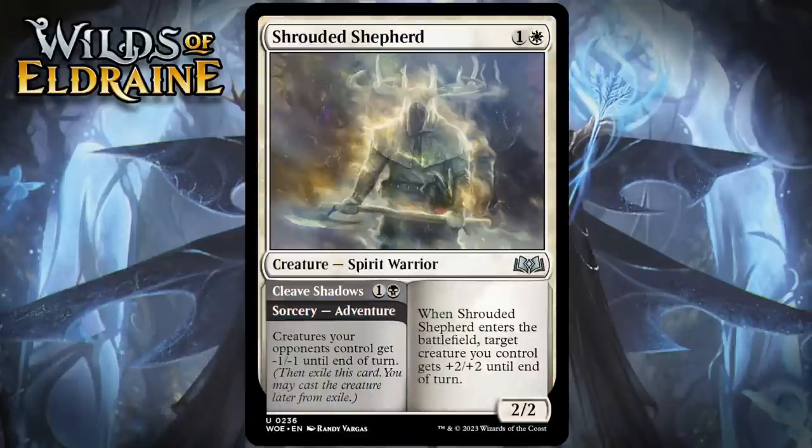Next up, it's Shrouded Shepherd, which for one generic and a white is a 2/2 uncommon spirit warrior. When it enters a battlefield, target creature you control gets +2/+2 until end of turn, and it has an adventure called Cleave Shadows — one generic and a black for a sorcery — creatures your opponents control get -1/-1 until end of turn. Cleave Shadows is somewhat situational, but I think you'll be surprised by how many board states there will be where it lets you kill something. It does pick off all the rat tokens, for example. You can also cleave and then cast the creature in the same turn, in which case their debuffed board and your buffed creature probably means you have a pretty great attack. Even without the adventure, Shrouded Shepherd would be playable all on its own. The total package is really impressive — this is one that can certainly generate a 2-for-1, and the baseline is really good. I think this is a B.